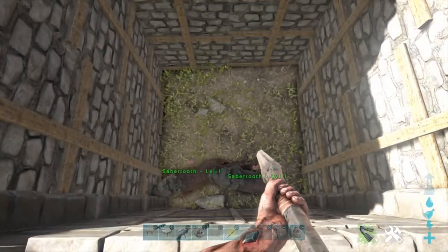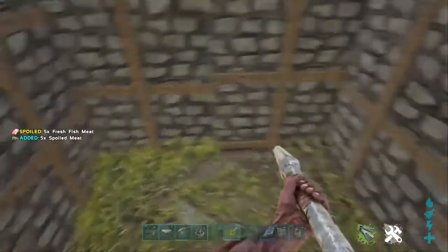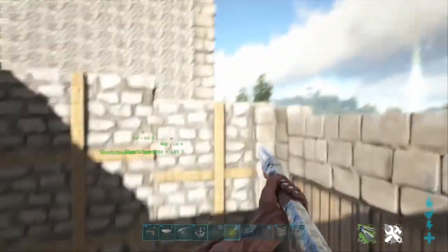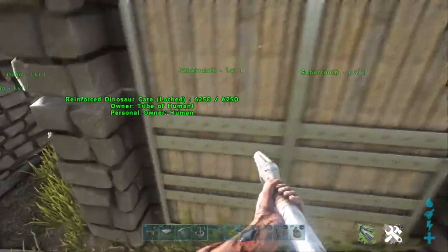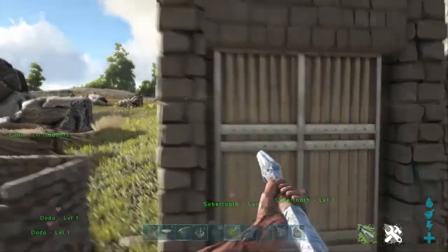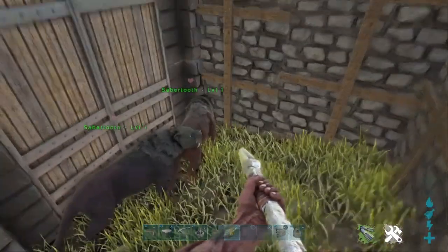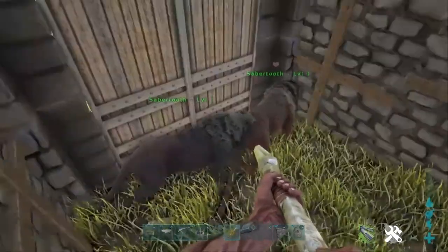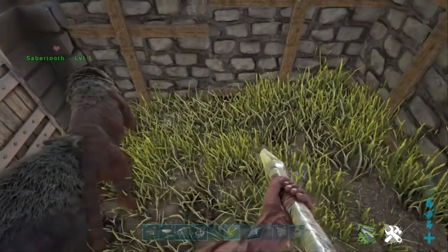For the smaller medium type creatures, you build a two by two that is four high with a dinosaur gate. This can hold ankylosaurs, saber tooth, and things like that.